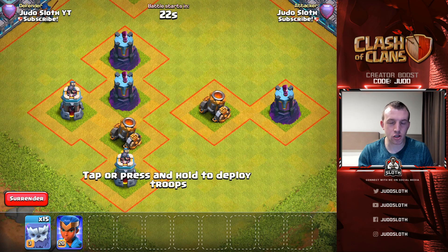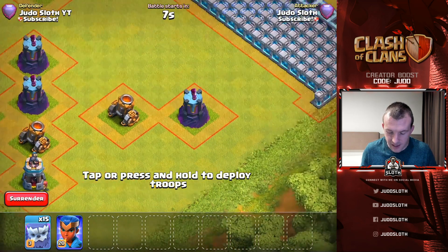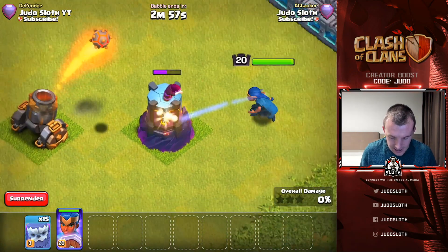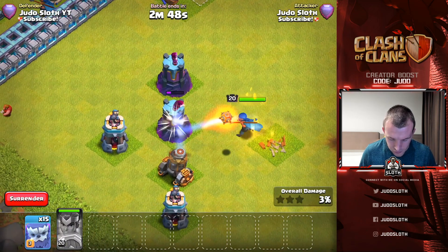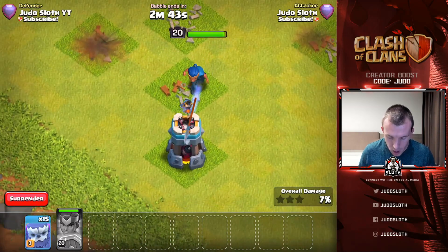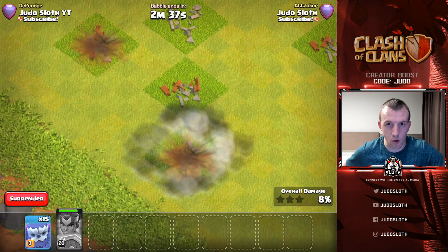For this one I decided to combine three defenses — the Wizard Tower, Mortar, and Bomb Tower — because they're not really going to do too much damage to the Royal Champion, but you want to know how many shots it takes and whether the Seeking Shield can one-shot them. The Wizard Tower did get an upgrade at Town Hall 13, whereas the Mortar and Bomb Tower did not. The Mortar and Wizard Tower didn't do too much damage — a couple of shots for the Wizard Tower, two for the Mortar. The Seeking Shield can take out the Mortar in one shot and the Bomb Tower in one shot, but not the Wizard Tower. The Bomb Tower goes down relatively easily.